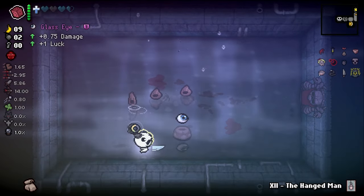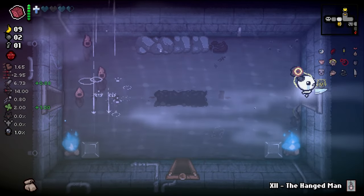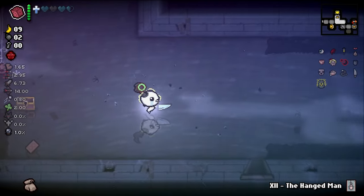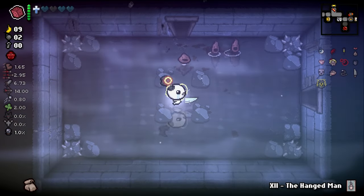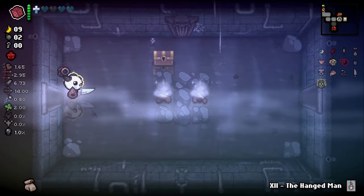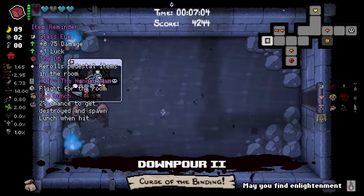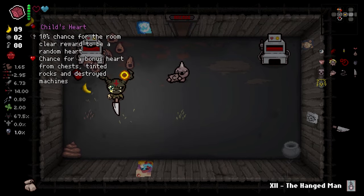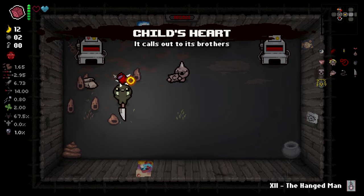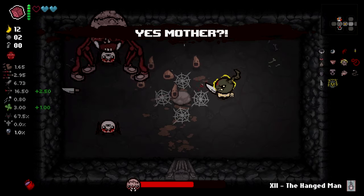Boss is dead, that was easy. Glass Eye got some damage - very nice. Got a key here. We can open up some of these golden chests. Tarot card - Wheel of Fortune. I don't really want Wheel of Fortune. I also couldn't pick that up because it's Curse of Binding. I get no idea what Curse of Binding does - if someone has played this mod and knows please let me know. I'm gonna do the boss trap. I'll be getting a soul heart back and we get Yes Mother, which is fine.